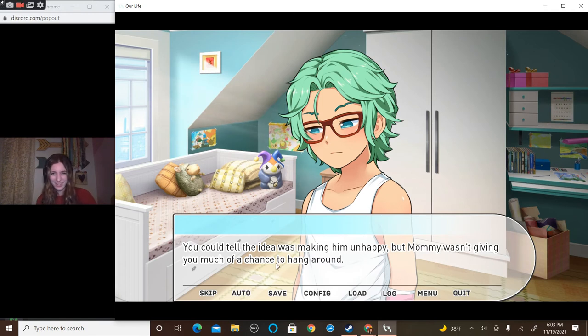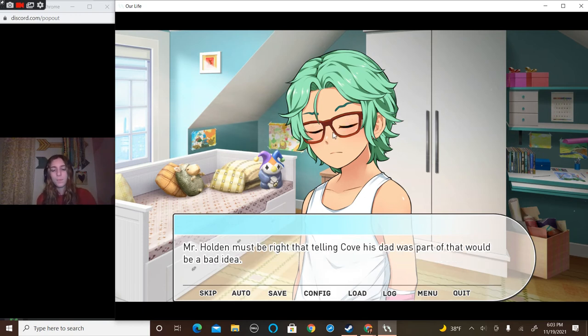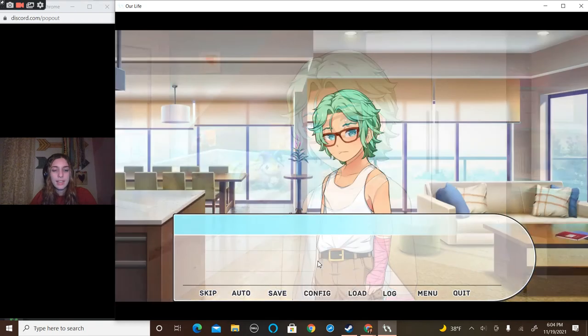You could tell Cove was unhappy about it, but mommy was not having it — she wasn't giving you much of a chance to hang around. Cove hadn't reacted like this when meeting you. You guess it was because he thinks you found each other by accident, not that a parent made it happen.